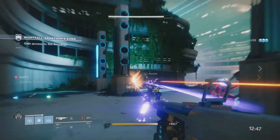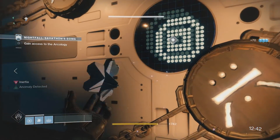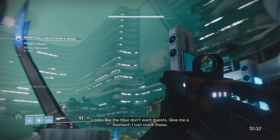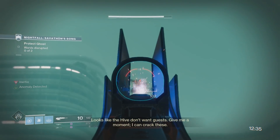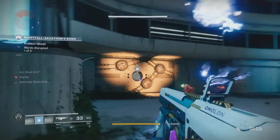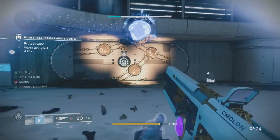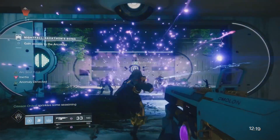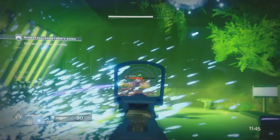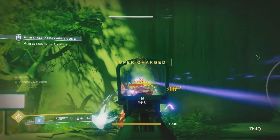First things first, you just want to play through the nightfall mission regularly for a while. You're going to have to take out these hive enemies at the very beginning, then you're going to hack the door with the ghost. You can start shooting the anomalies up ahead above you if you want, or you can save them. Once you hack the door and take out the multiple waves of enemies, the door will officially open and some more hive enemies will come out — specifically a giant ogre. Once you take out the giant ogre and the two hive knights in this green room, the farm is going to officially begin.